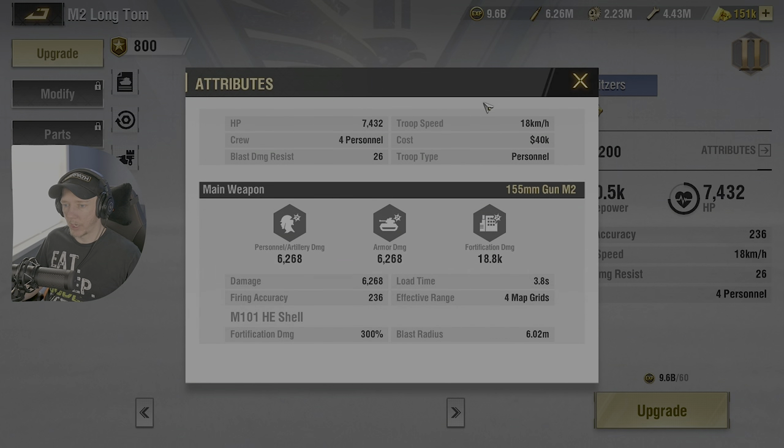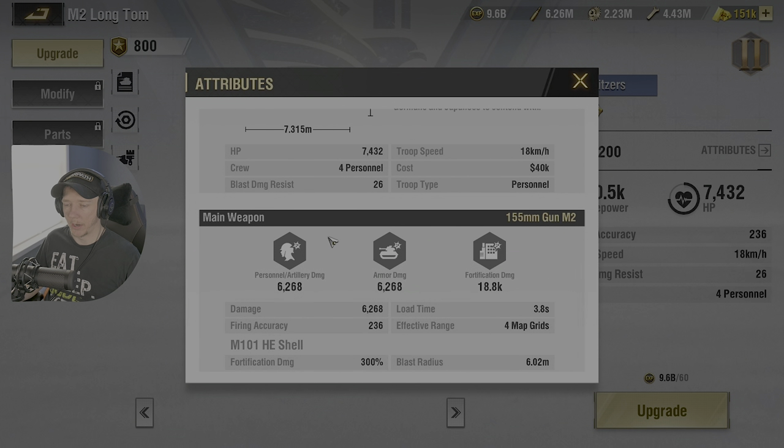Going into Liberty, we have damage of 6,268 for personnel and artillery. So if we're attacking infantry or enemy howitzers, that is the personnel damage — it also incorporates anti-tank guns. Armor damage for medium tanks, light tanks, main battle tanks, and helicopters: same base stat of 6,268 damage. Fortification damage is 18,800 — very high. Load time is 3.8 seconds. Remember that number.